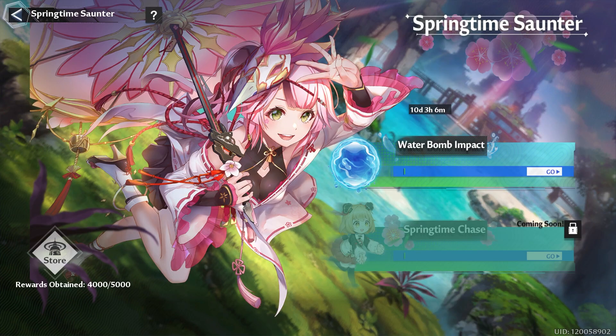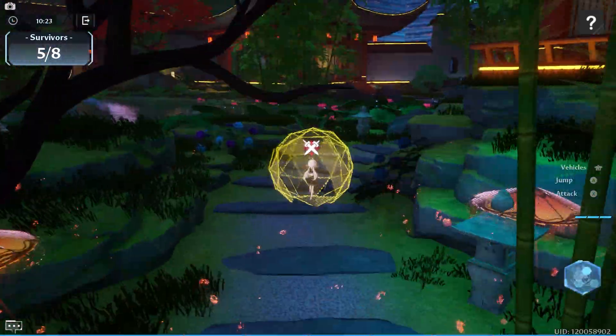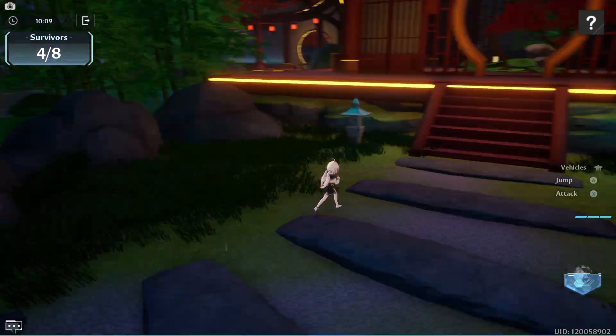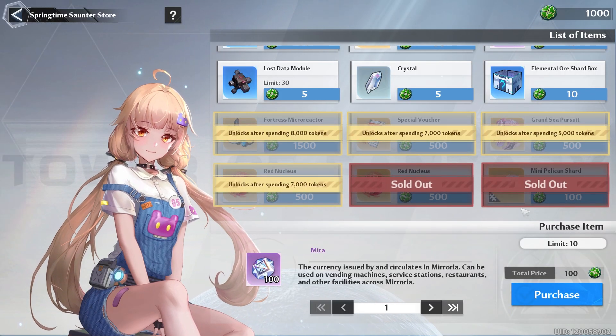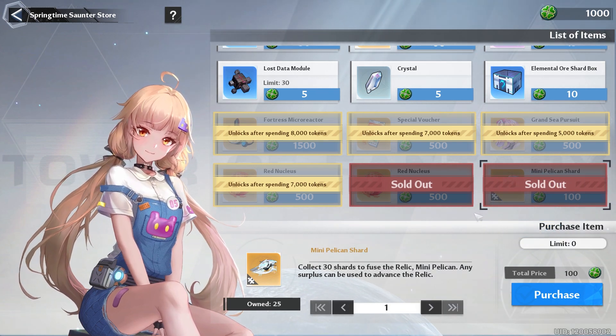Now let's talk about our main event, Springtime Saunter, featuring Water Bomb Impact — which is basically like Hot Potato, where you're going to have a Water Bomb on top of your head. You need to pass that to someone before the time runs out, otherwise you're eliminated. The longer you last, the more points you get, and you do have random powers to help you along the way. I do recommend that you do this event because it's one of the events where you can get many Pelican Shards, and right now that's very hard to get.